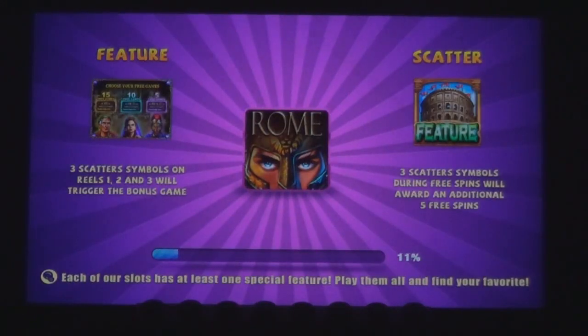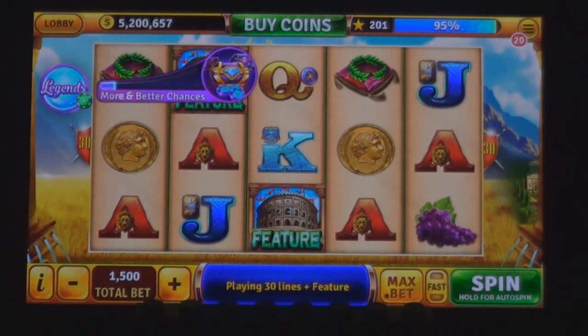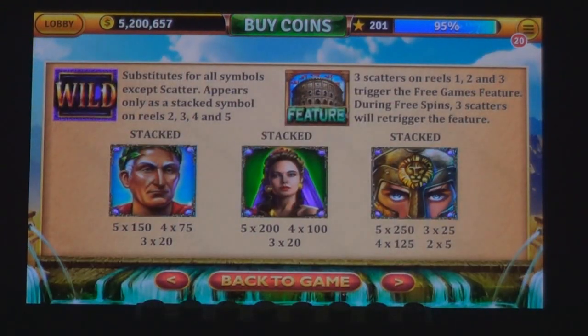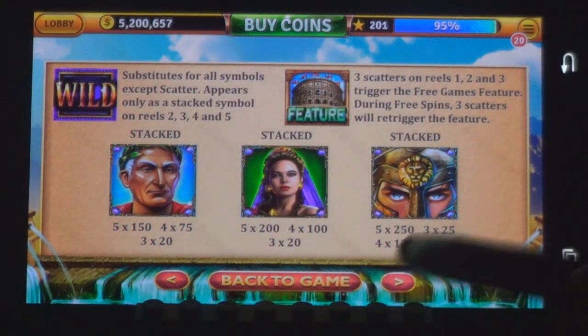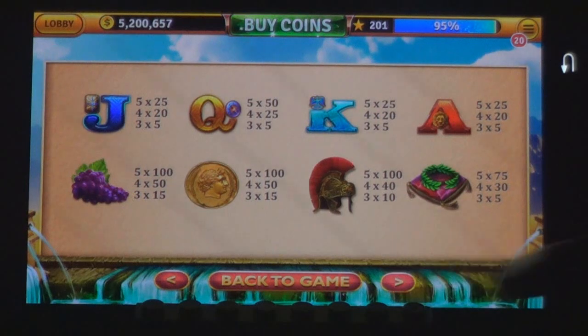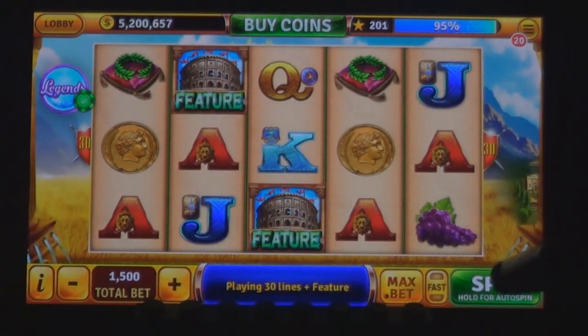Now it's loading. The game features three scatter symbols on reels one, two, and three to trigger the bonus game. Looks like free spins are in there. We're betting 1,500 — I think we'll stay there. You can win on substitutes for all symbols. Scatters — three, four, or five of these. Back to the game, let's spin one.